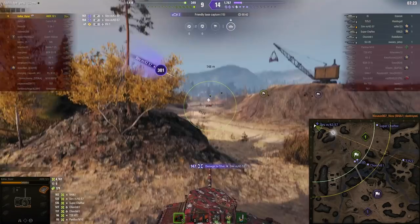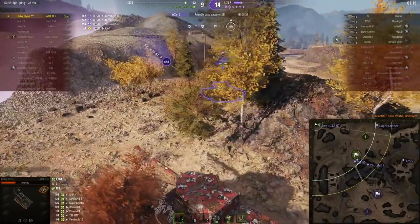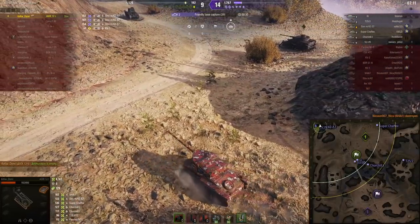Is he going to go for the kill? Yes, he went for the kill. Don't just give yourself up — ram him at least, buddy. No, no, no, don't. You've got to ram him. Don't just drive backwards — you get some more damage if you ram him.